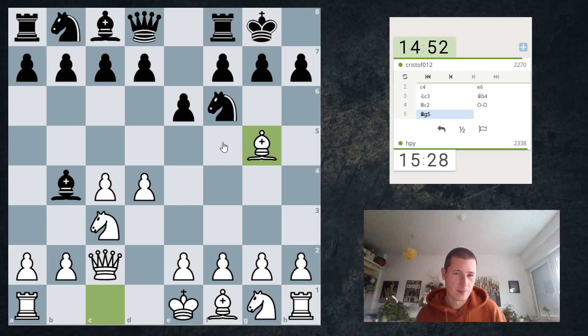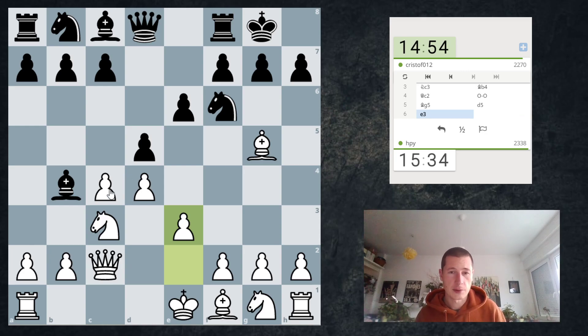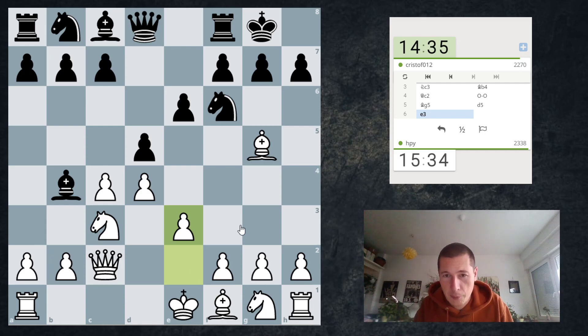It's way less common than the main lines. Often after h6 there are ideas of h4. But d5 is the main line and now I get to support my pawn. The idea is that before I castle I always have the option to go h4, and after I castle I will retreat my bishop. The point is I want to get both of my bishops pointing at Black's king.